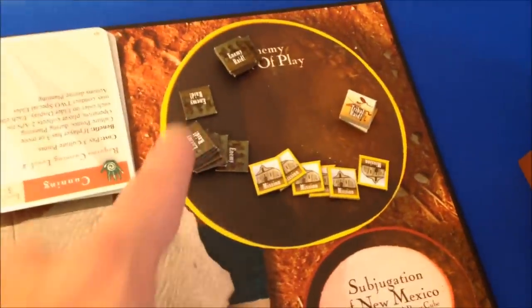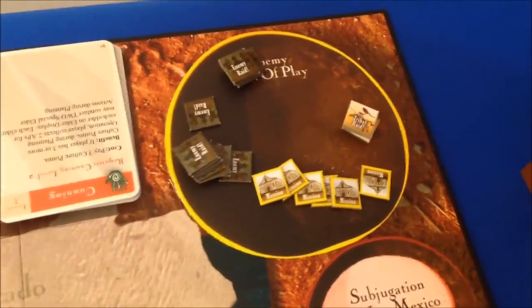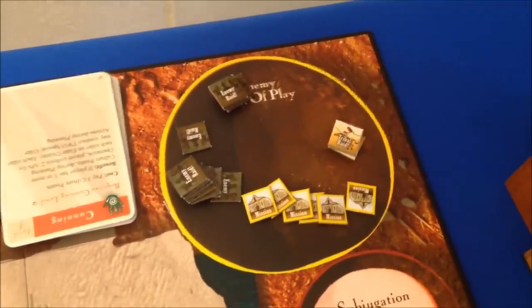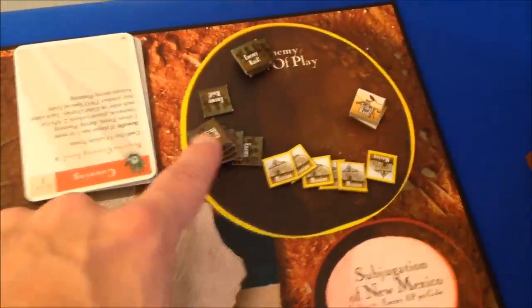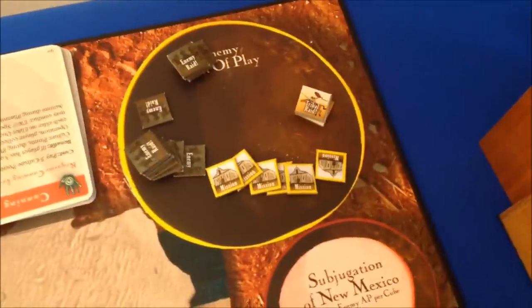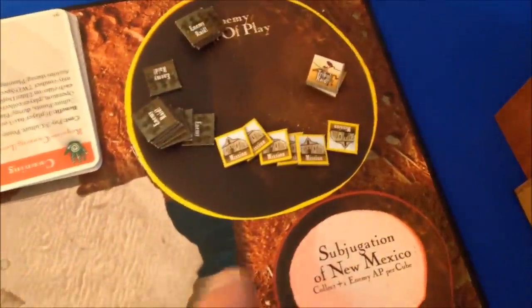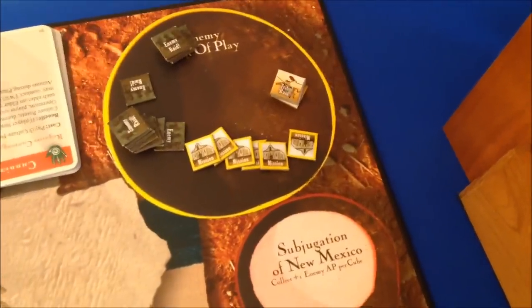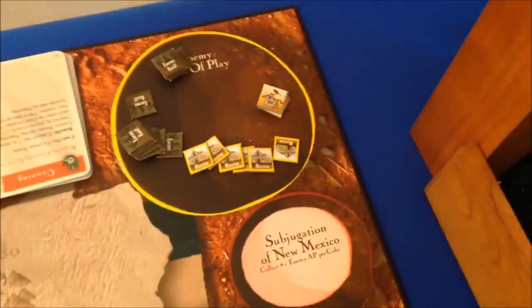Then we have some other enemy counters up here — these are action point trackers. I like to use the track I showed you, and I will use these for enemy raids as you will see. These counters are the tribal raid counters, so I'll use those for tribal raids. And then we have Spanish outposts — they're going to be placing those out on the board, and I'm going to have to stomp on them as soon as they do that.